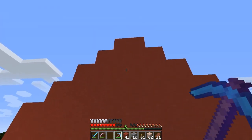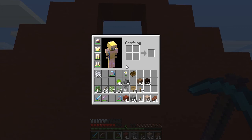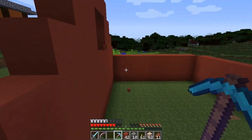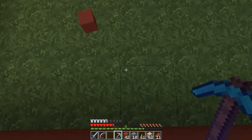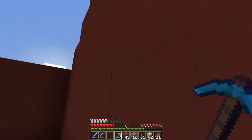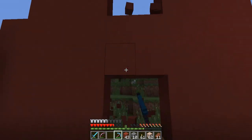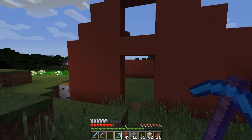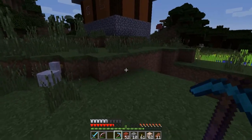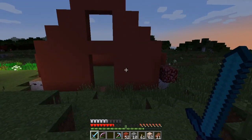You know how barns have that little lip that comes out there? They have that lip where there's always, for some reason, like chickens flying out and stuff. We're gonna do that lip — the roof of the barn is going to be like a walkway up here with all the beams going across. I'm trapped in my own barn! There we go, now I'm not. It almost looks like a Pueblo — actually that definitely looks like a Pueblo.